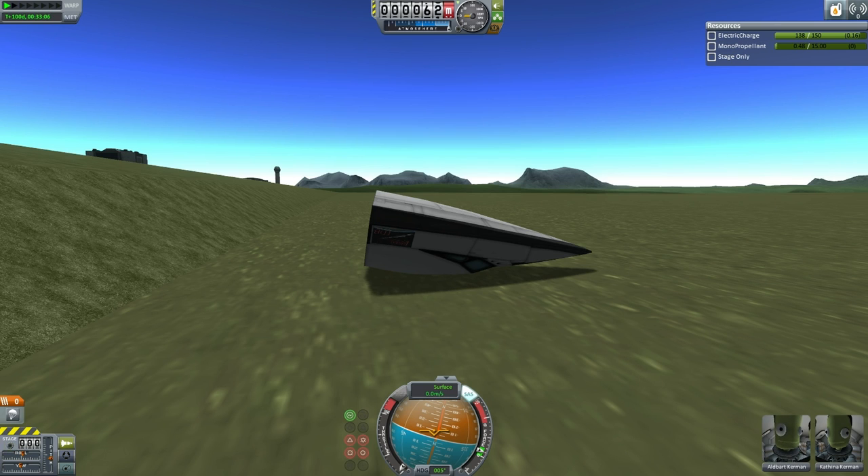On the whole, the EDB considers the overall test of the system to be a success. This system has gone through landing tests before, so it can land after re-entry. Since it survived re-entry, the test overall was a success, as long as the EDB discovers consistent ways to avoid the Kraken in the future. It looks like the Kraken is still present, and perhaps there is a different Kraken that the EDB will have to find countermeasures for. But for now, we are grateful to have Kathina and Albart back and hope to enjoy many of their future adventures.